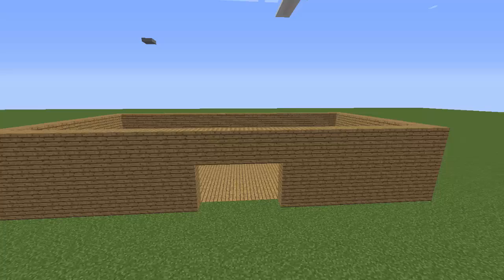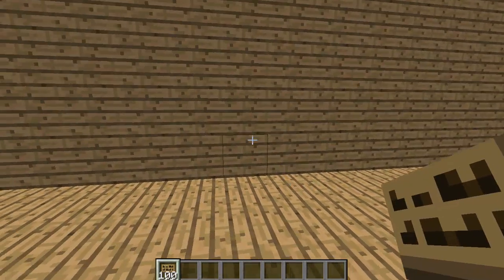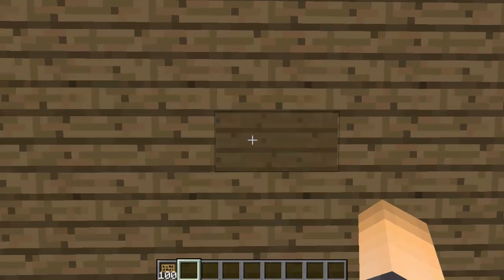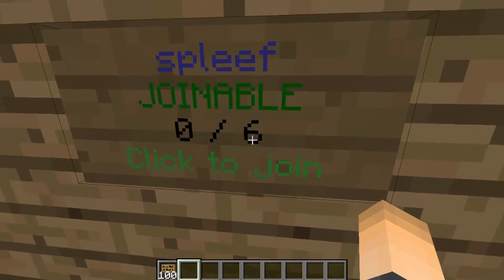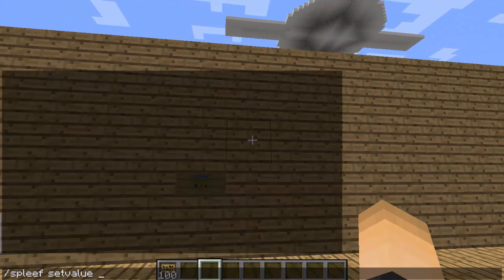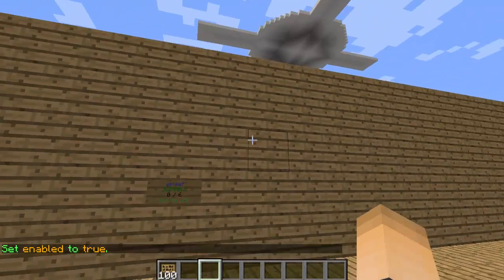The last thing we have to do is set the join sign. Go to your main lobby where all the join signs will be, place a sign down where you want it, hit done so it's a blank sign, then make sure you're looking at it and type `/spleef add join sign [arena name]`. The sign will update and show the maximum amount of players, which is the number of spawn points we set. Finally, enable the arena: `/spleef set value [arena name] enabled true`. The arena is now enabled!